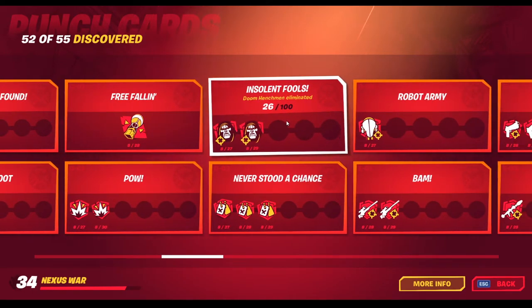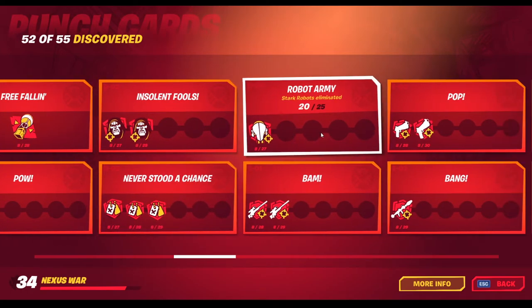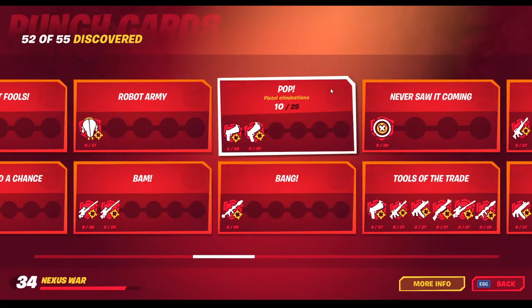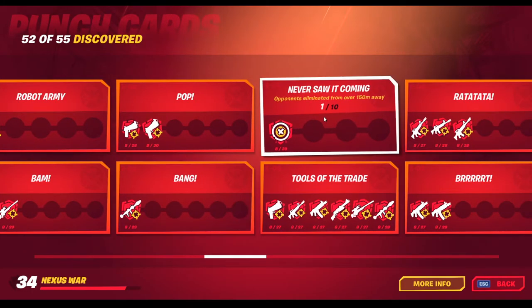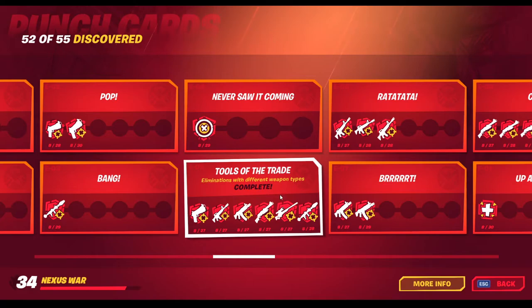Damage dealt to opponents. Doom henchmen eliminated. Players eliminated. Stark robots eliminated. Sniper rifle eliminations. Pistol eliminations. Explosive eliminations — you can just do this with grenades on bots. Opponents eliminated from over 150 meters away. Eliminations with different weapon types.